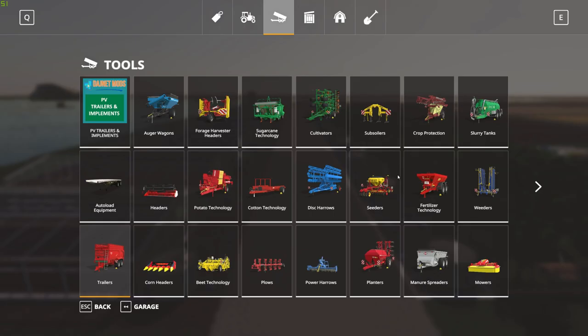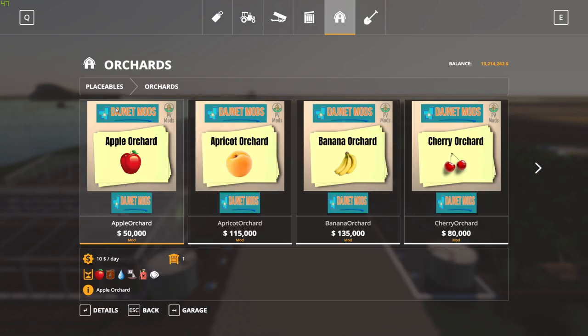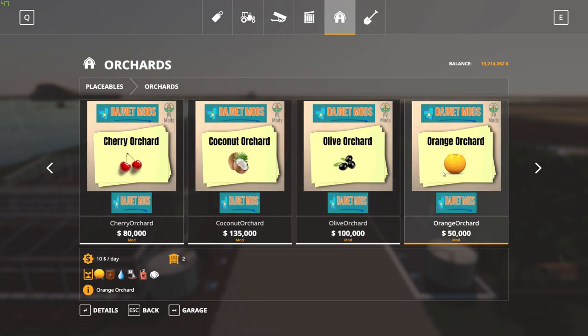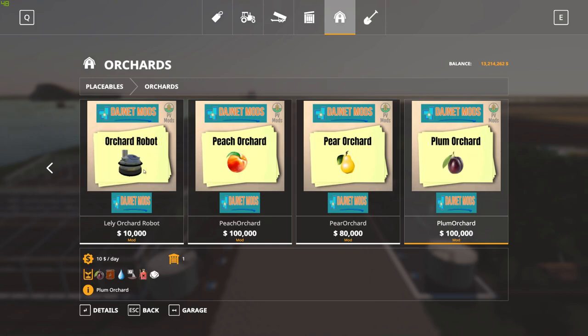Under placeables, there's your orchards. There are 10 different orchard items: we have apples, apricots, bananas, cherries, coconuts, olives, oranges — and there is the bot I'm going to show you in a little bit; the bot is only used for the orchard items. We also have peaches, pears, and plums, and that is 10.